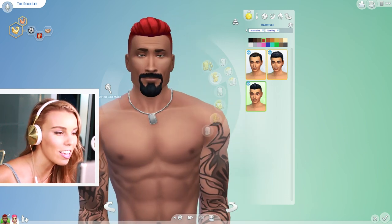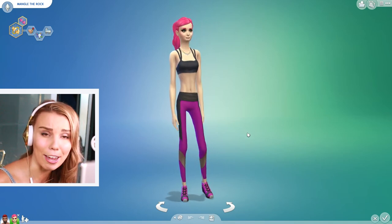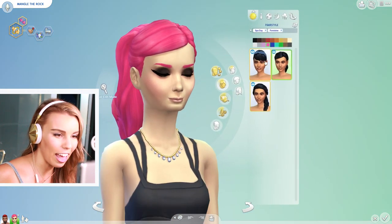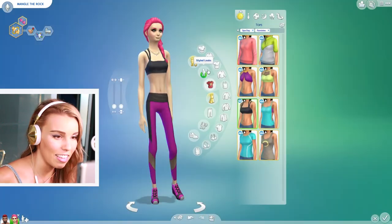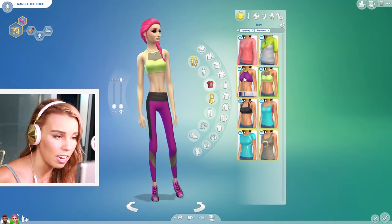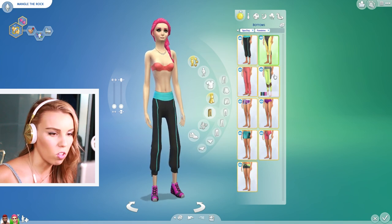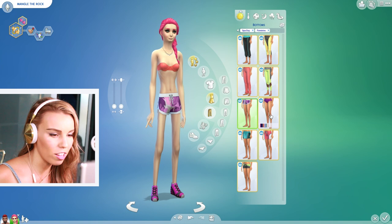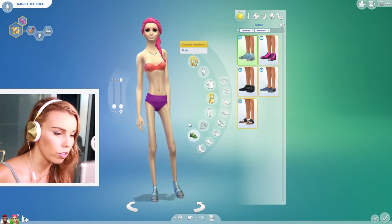For women, there's a long hair style from Spa Day, a cute little bun, and a side braid. There's really nice activewear — lots of crop tops and some items that double as swimwear. Bottoms include leggings and shorts, plus active shoes shared with the male category.